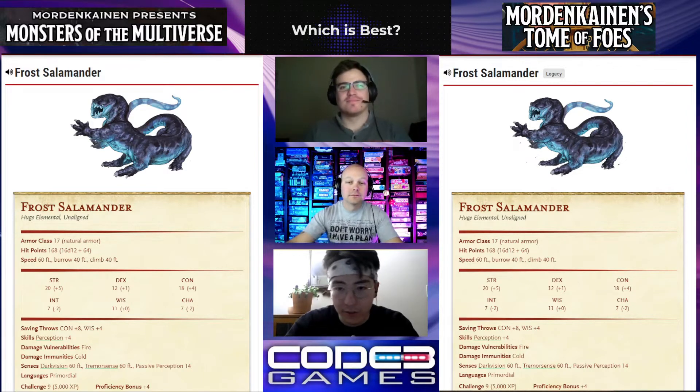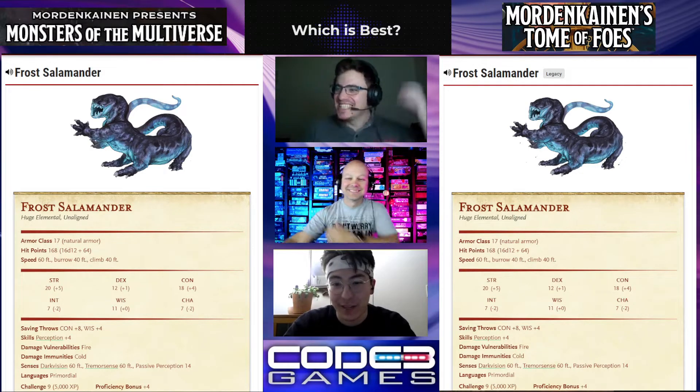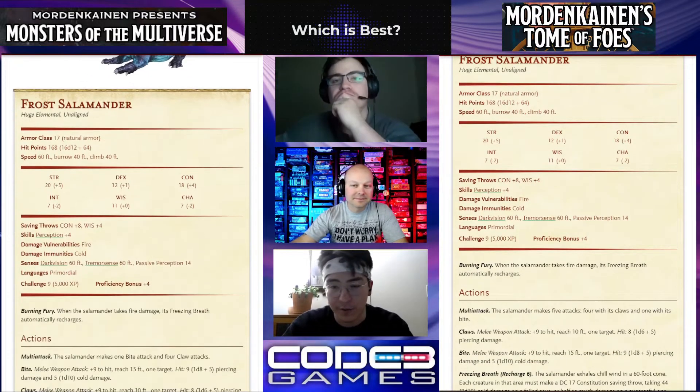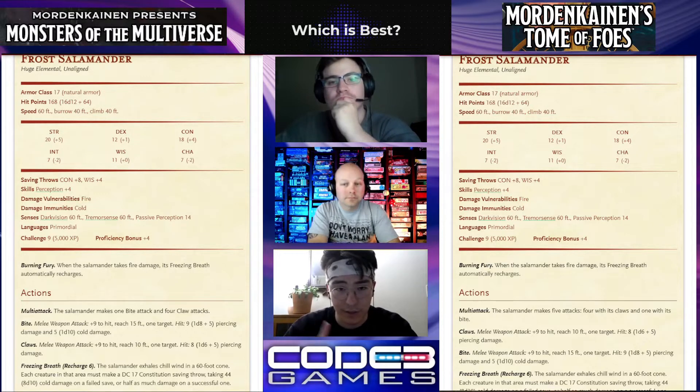So there's absolutely no changes to the Frost Salamander. All the lore is the same. They copied and pasted everything, which is kind of cool. They didn't do that for a lot of the other monsters or PC races — they cut a lot of lore — so the fact that they kept all the lore the same was pretty cool. But all of its abilities, all of its stats, all of its moves and actions are all the same.